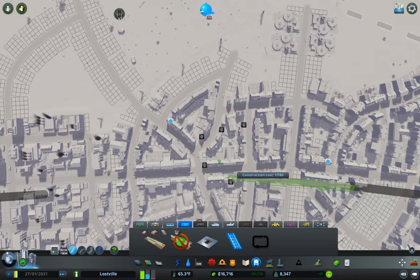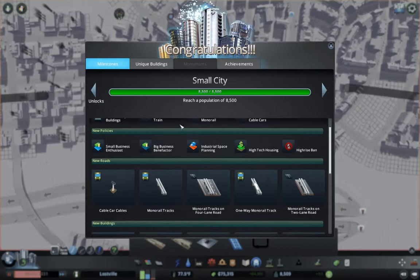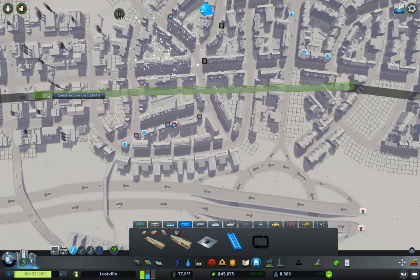I want to build this one over to here — that's going to cost 29,000. We'll get there pretty quickly. The key here is getting our people moving around more, and this should help with that. The abandoned buildings replacing will help improve the land value as they fill in. But we still have a shortage of educated workers. Here we go — small city! Big city is at 14,000.